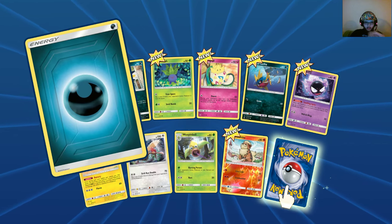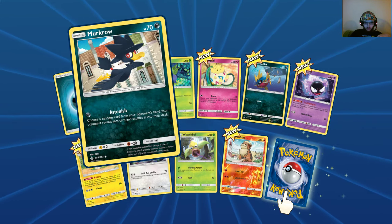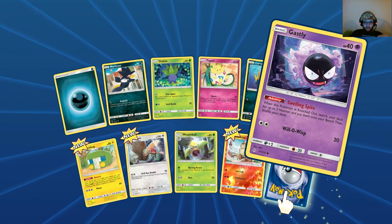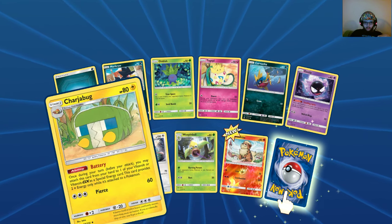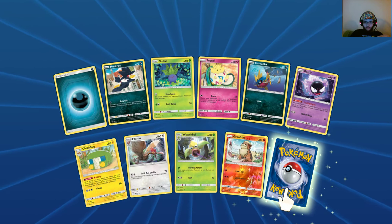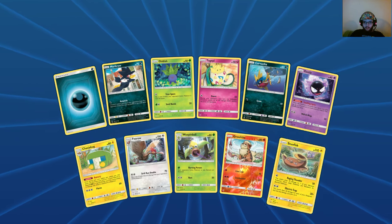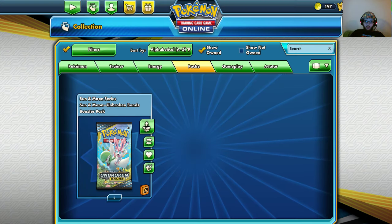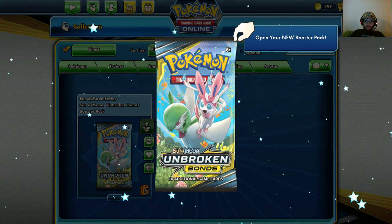Dark Energy, Murkrow, Oddish, Togepi, Carvanha, Ghastly, Charjabug, Pharoh, Weepinbell, Growlithe, and the rare is non-holographic. Come on!